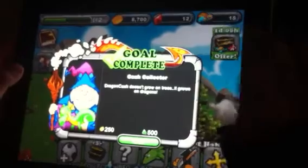Now let's go to goals. Dragon cash doesn't grow on trees, it grows on dragons — ha, funny. Okay, what else do we have? I want to grow — let's grow some treats.